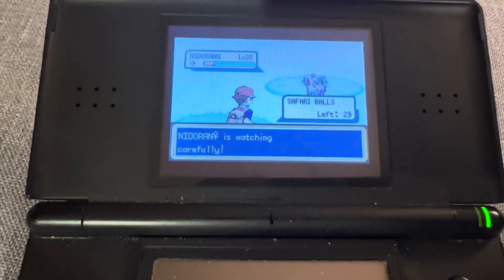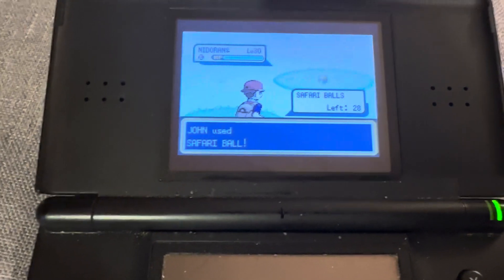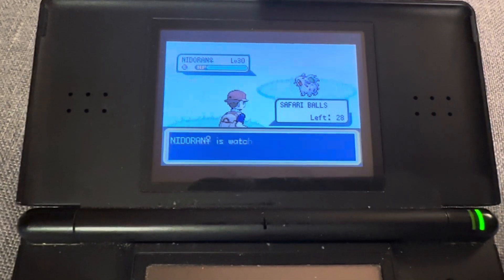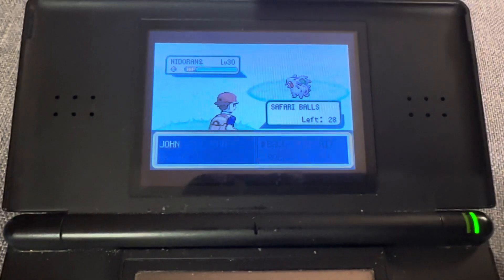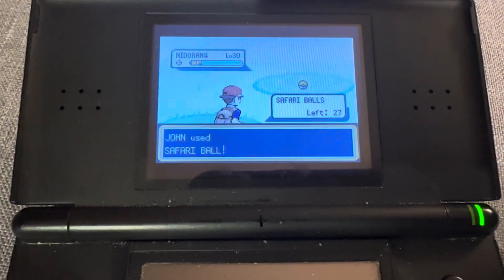Watching them carefully. Nice to see that instead of just fleeing. I don't know offhand what the flee rate of Nidoran Female is — I'm sure it's in some of the documentation that I have.